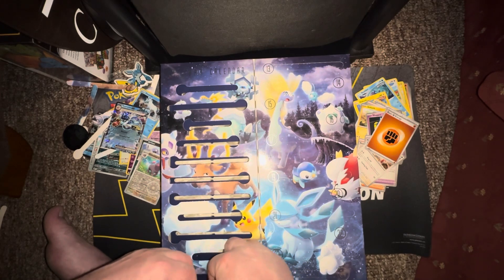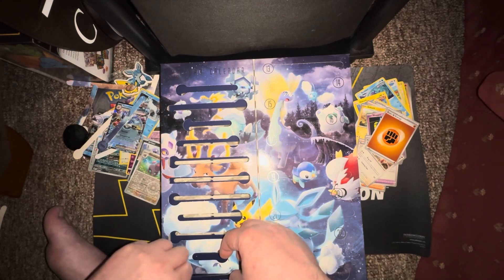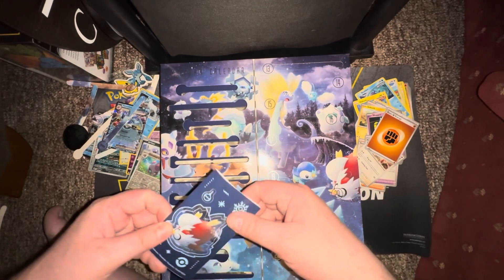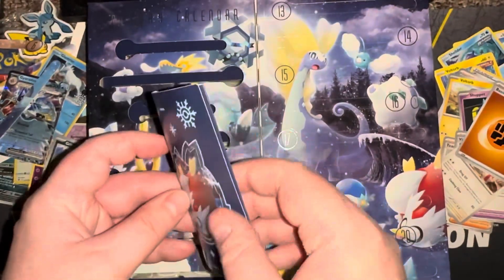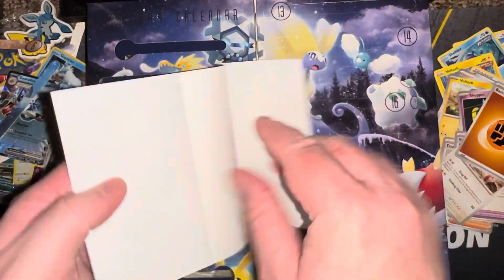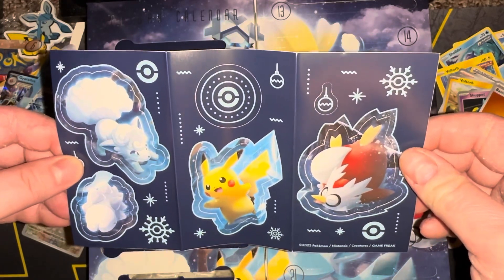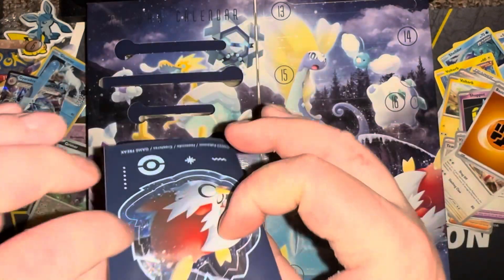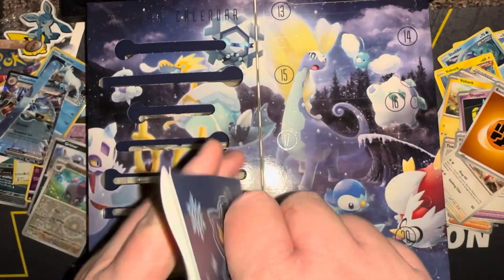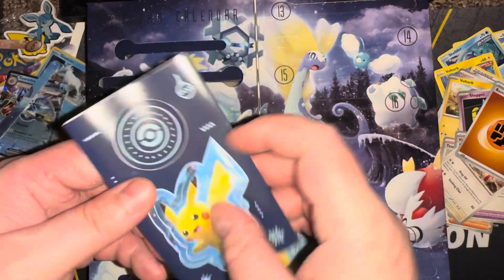Day eleven is a sticker sheet. Let's open this up and see what it's all about. We got a Pikachu, an Alolan Vulpix, a Delibird, and a Snom. Not bad — they made it work out pretty well because the stickers aren't bent even though it's all folded.